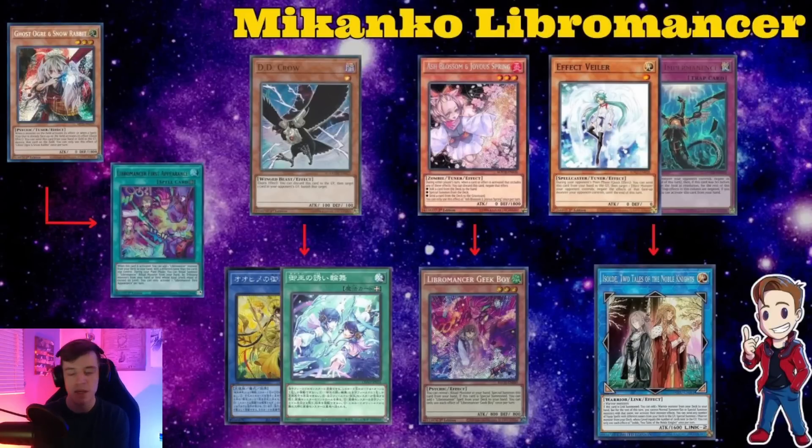The whole objective of the Isolde play is to send Inviting Rondo or whichever equip spell they need, then summon Renaud from the deck — the level one Infernoble that lets you add back an equip spell. You then add back the equip spell, bounce Renaud back to your hand, and summon a Makonko from the deck, who adds another equip spell. Then you can resummon Renaud, get Harrow the Arc Light, and search a ritual or spell. There's so much that Isolde leads into, so Imperming or Veilbering it is very important.